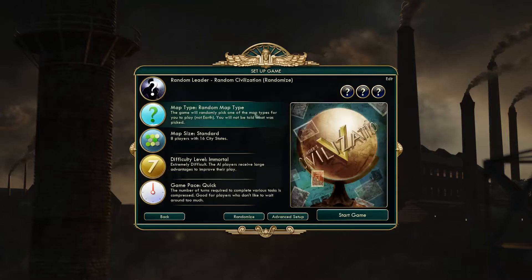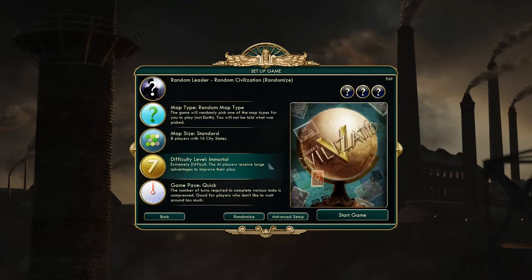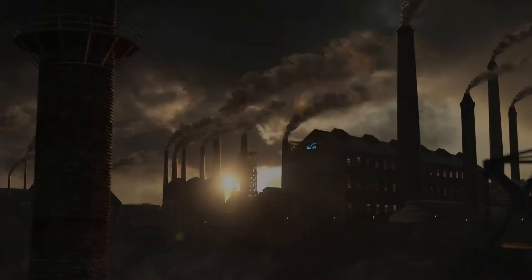I think I'm gonna go back to random map type, just because I don't really want to do random, because it's gonna take forever if it's anything above standard, so I'll just leave it on that. Random leader of course, Mortal difficulty, quick — just standard settings for a game.